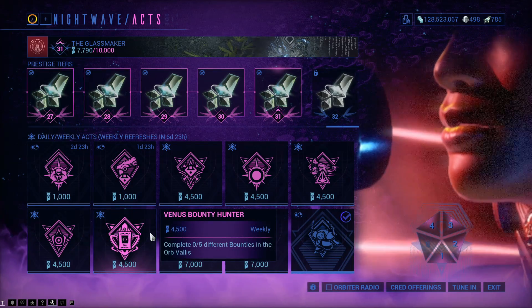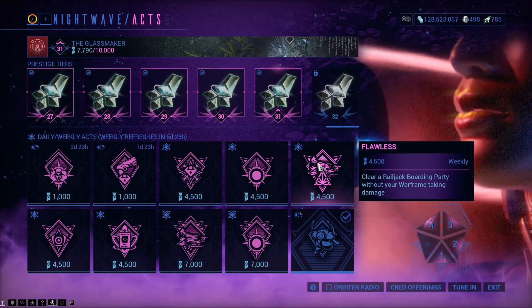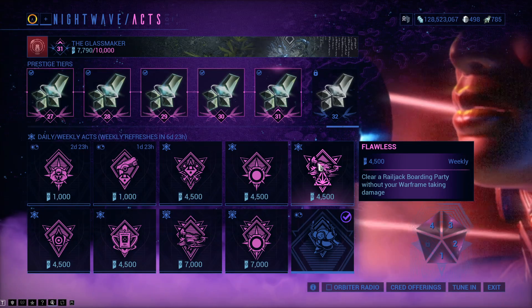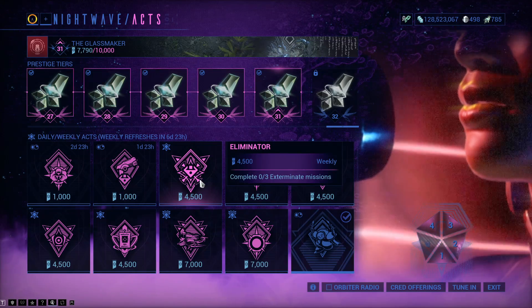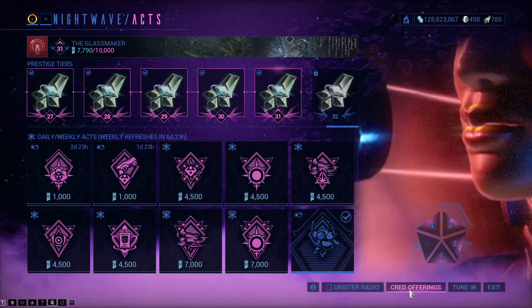Normal Acts: complete 5 different bounties in the Orb Vallis, complete 3 Rescue Missions, clear a Railjack Boarding Party without your Warframe taking damage, kill 30 enemies, and complete 3 Extermination Missions. All pretty easy to do.